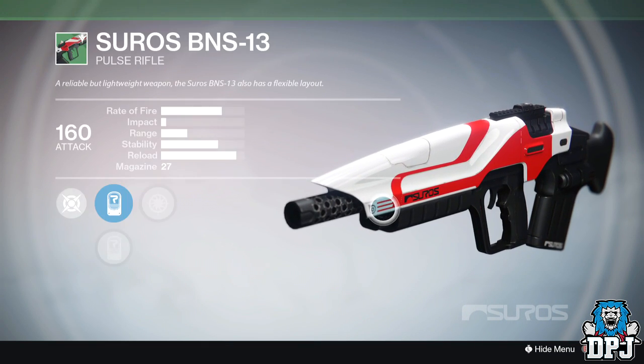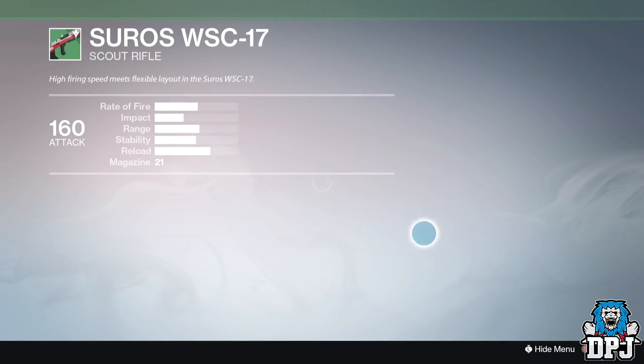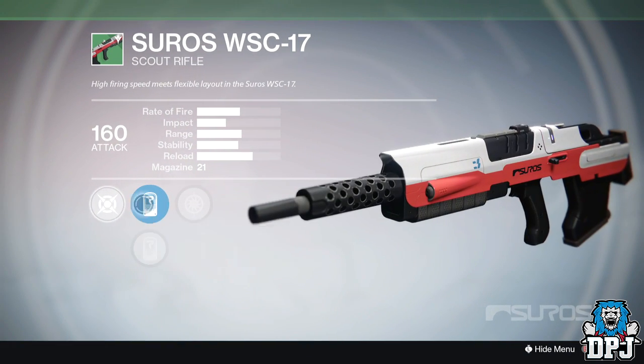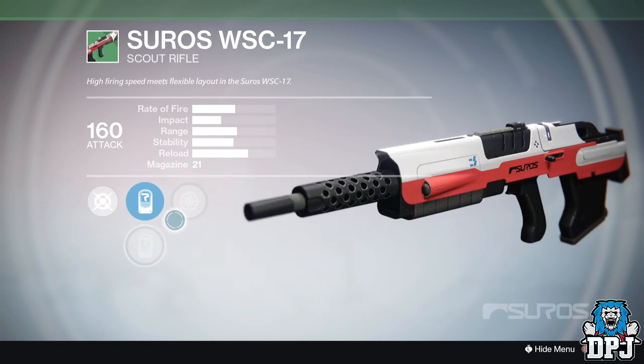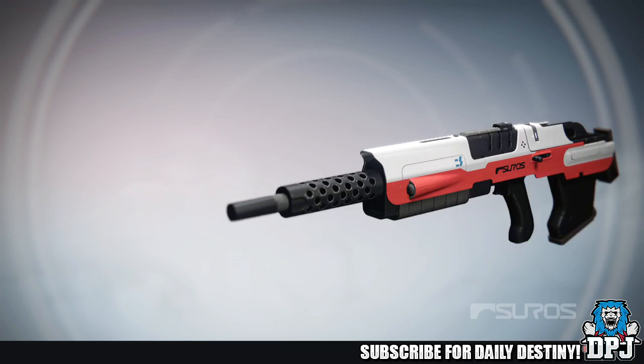Rest assured your Suros weapons are here for you to collect. I also noticed you have to use glimmer to purchase them, which is a bit wrong seeing as you actually pre-ordered the game to get them — they should at least give you the first three weapons for free. But it's just one of those things.